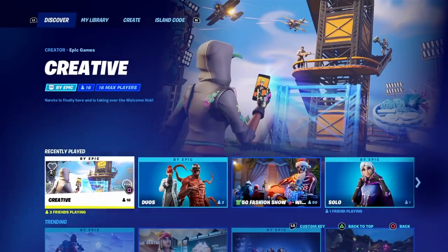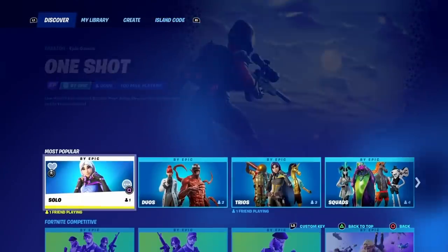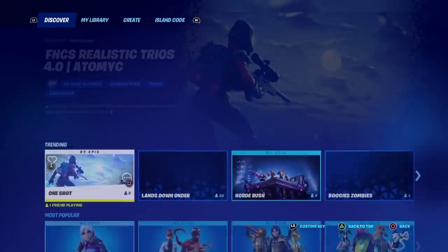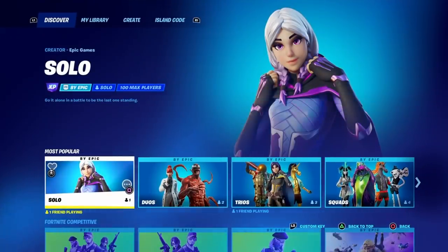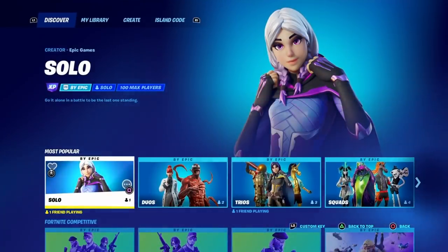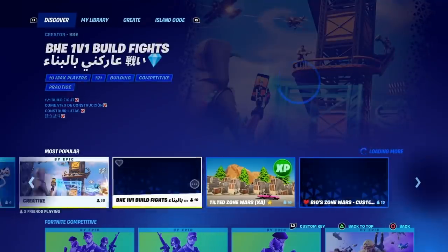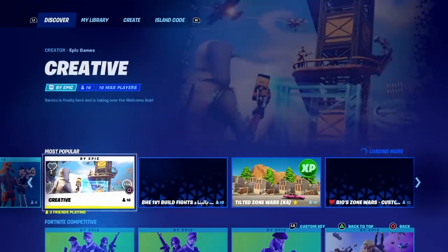Once you are on the Discover tab, you're going to see various categories at the top: recently played, trending, most popular, Fortnite competitive, blast from the past, party worlds, defy run, zone wars, and more. Go all the way up to recently played, then scroll two down to get to Most Popular. We're about to do these Fortnite X Jordan Jumpman Trickshot Challenges from here. You'll see solos, duos, trios, squads, and then Creative on the fifth tab under Most Popular.